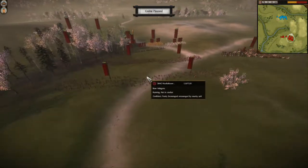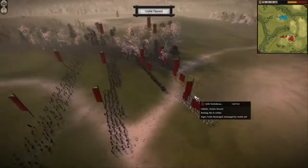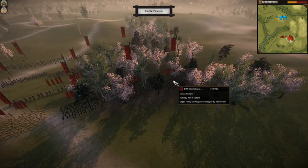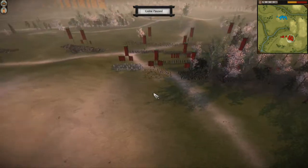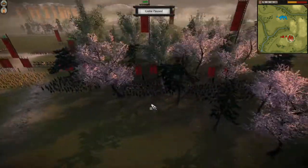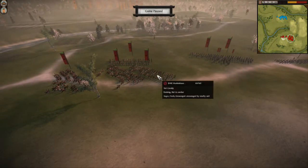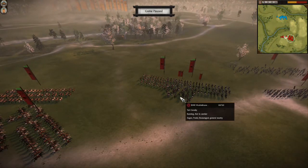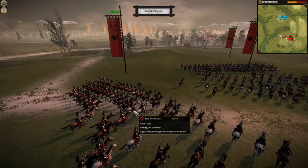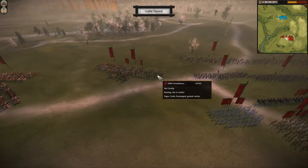So far all I see is 2 Bow Ashigaru, 3 Yari Ashigaru, 5 Katana Samurai. Looks like all 5 of them are veterans. And he has a ton of Cav — 6 Yari Cav — and he has a great guard as well. He has a very large army with good quality troops.